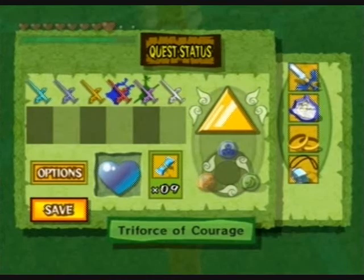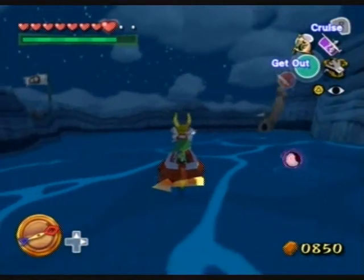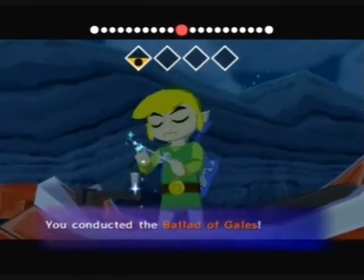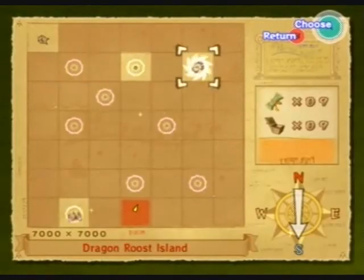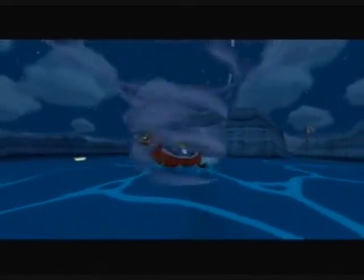Now we can go back to the Tower of the Gods, and we're just going to go there right now — no need to edit, because it's a direct path. And now we can finally go back into Hyrule, go underneath the water. Zelda's down there — or Tetra, whatever you want to call her. But they're the same person in this game, at least.